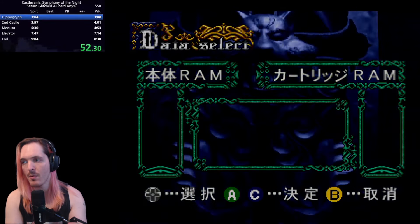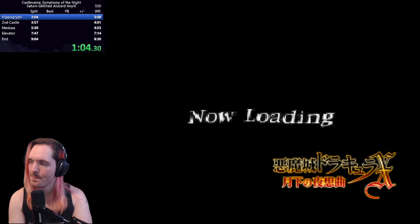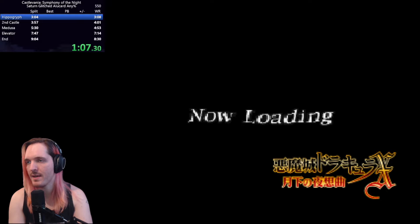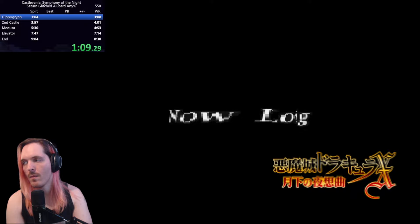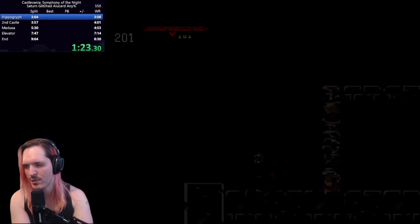Maria is a Saturn-only character. What's happening here is a save transfer glitch to transfer all of Maria's stats, abilities, relics, and items over to a new playthrough with Alucard. This loads us into a default room kind of out of bounds in the middle of nowhere. I then have to go into the relic menu and turn on all the relics I need for the rest of the run — mostly movement relics and a few things that increase my stats.